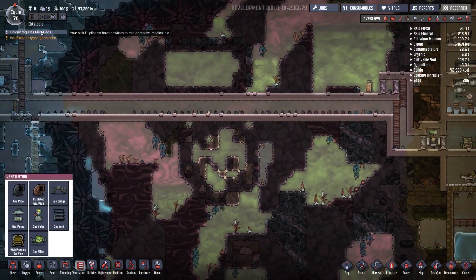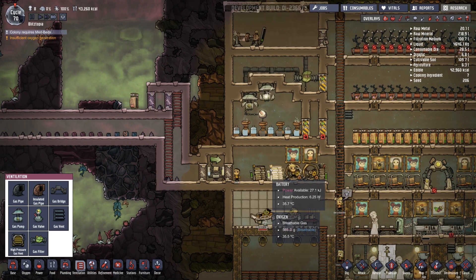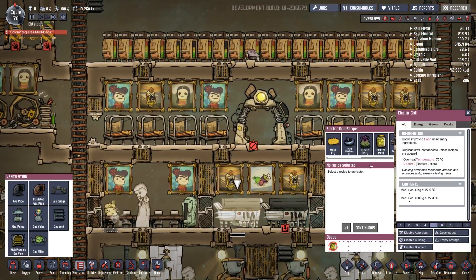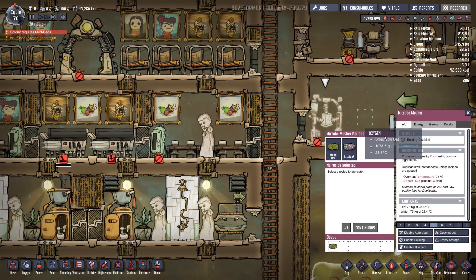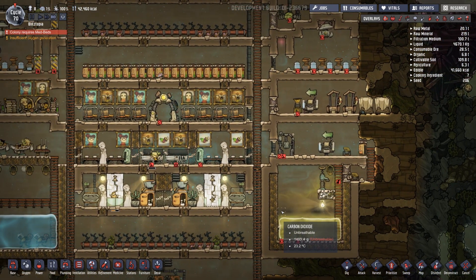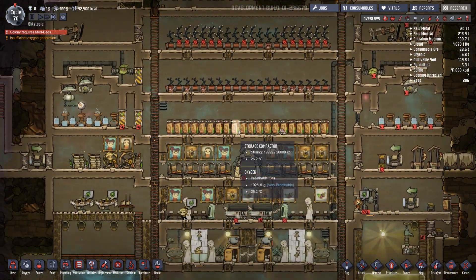One of you guys said colonies requires med beds. One of you guys also said you made a really cool system using these and ice — you stored a bunch of ice and it worked well. Also, the statistical analysis has come in that this is actually pointless and we should do the rice loaf instead. So we're going to do that continuously. We'll probably enable that building too — rice loaf, of course.